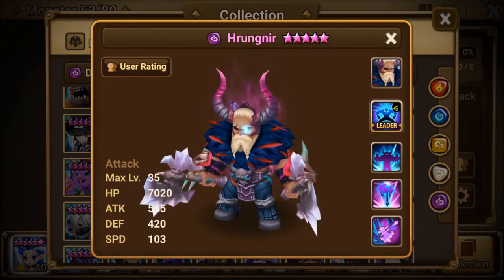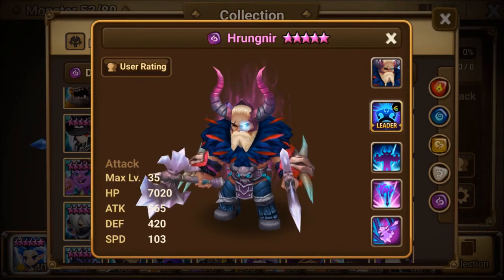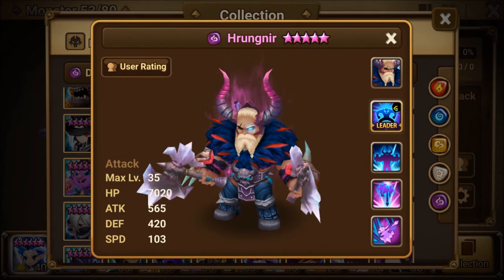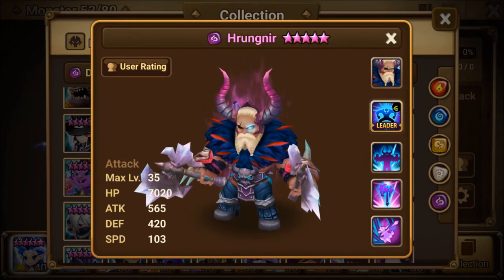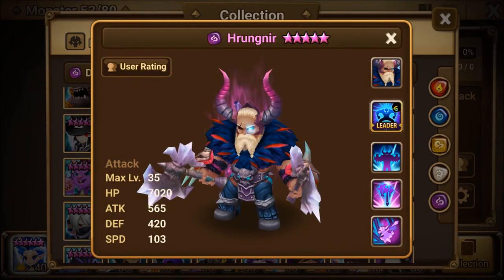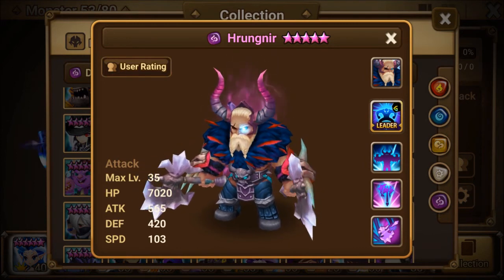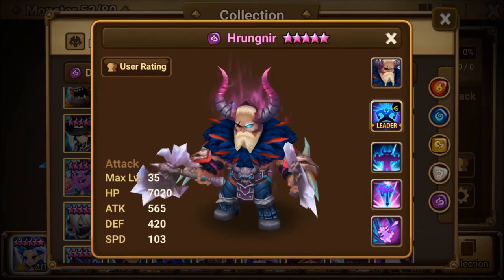For a straight-up attacker build, you can go Rage or Fatal. Rage works if you have crazy crit rates and want crit damage on your fourth slot for massive attack. Go with Fatal if you don't have good crit rate substats on your Rage runes — use attack percent on slots two, four, and six. Along with Rage or Fatal, you can run Blade to get some crit rate up.